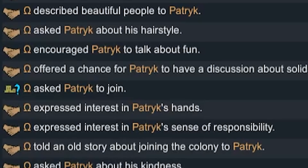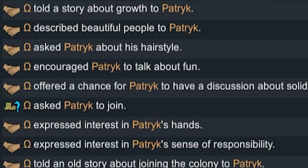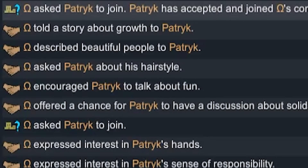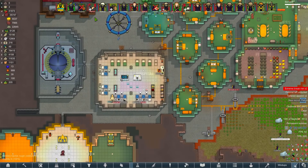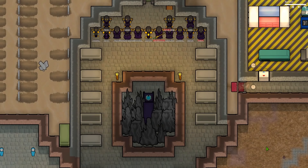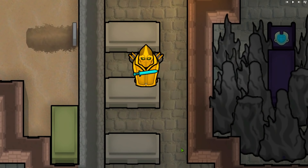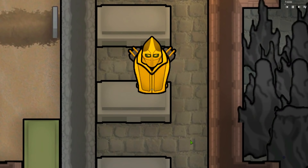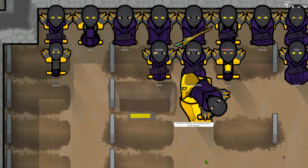Ohm described beautiful people to Patrick, Ohm told a story about growth to Patrick - Patrick joined Ohm's community. So we've regained a colonist, but we've of course lost two of our core key members. Kippos, being a second generation Arcadian, daughter of Arcadius himself, gets a place in the tomb. Goodbye Kippos - hundreds of years you were with us, only to be cut short by one flamey boy.